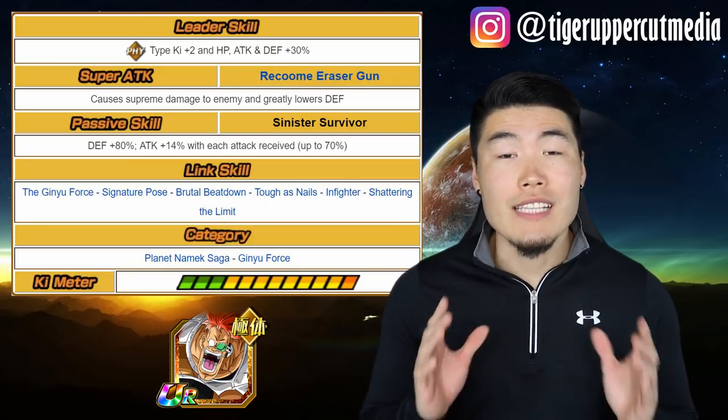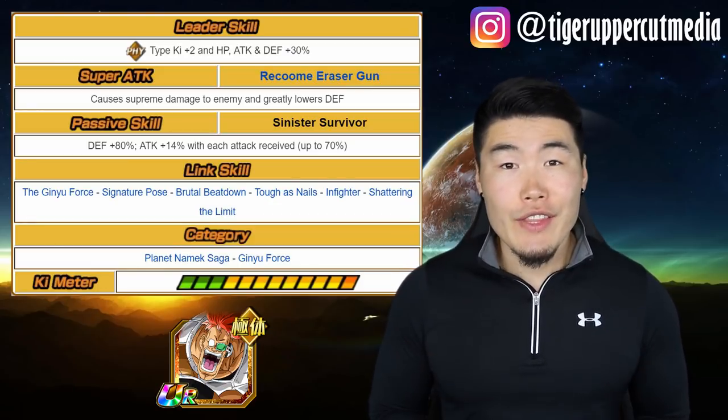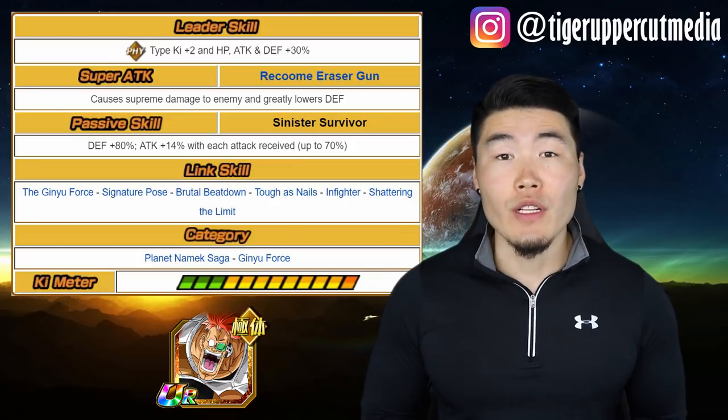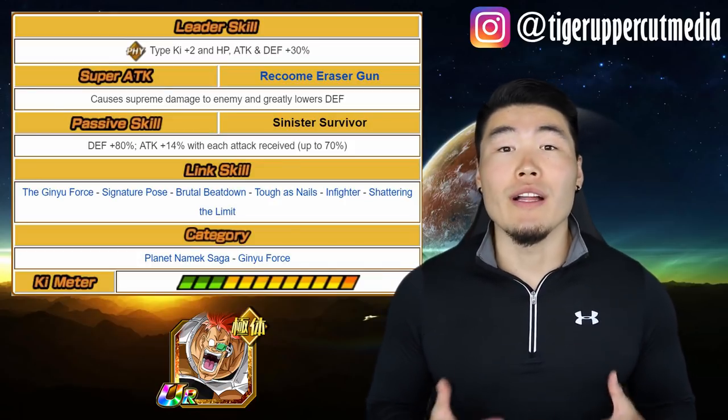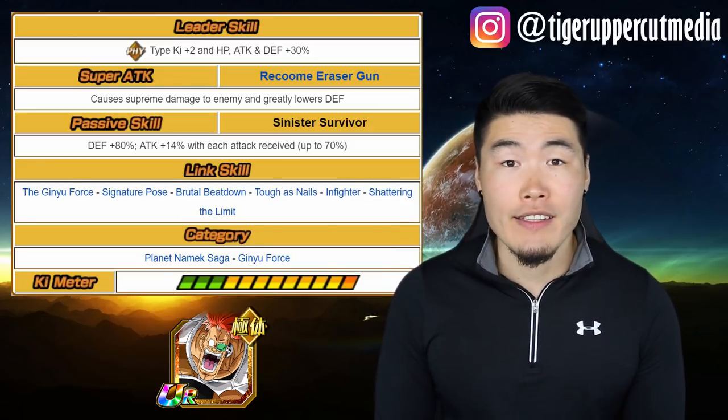Last but not least, we have Recoome. His main role on this team is to tank and deal some damage. Even though it takes a while for him to reach his full damage potential, the support will allow him to do some nice damage early on, and criticals are still the best way to go for this man.